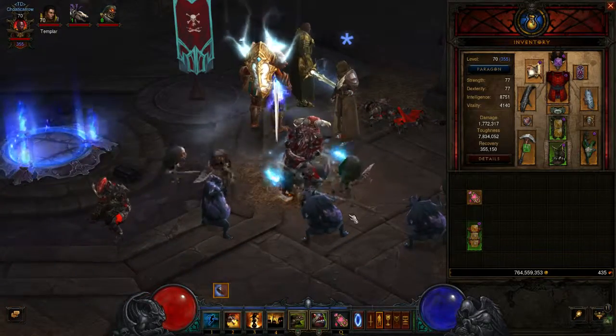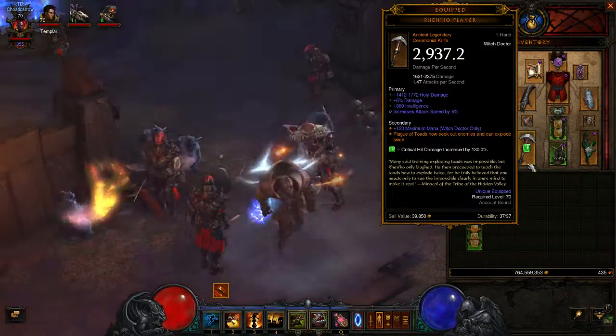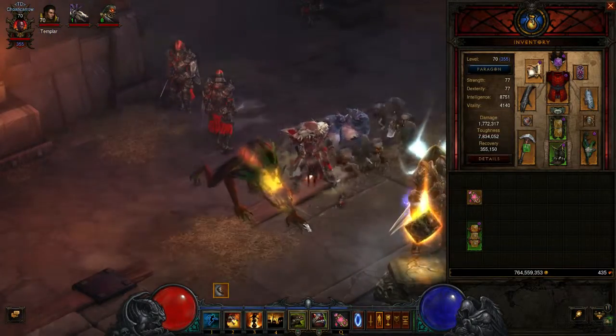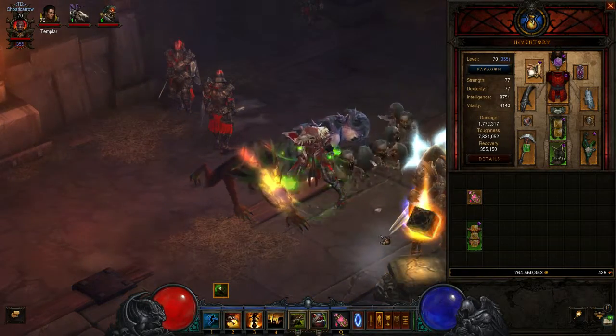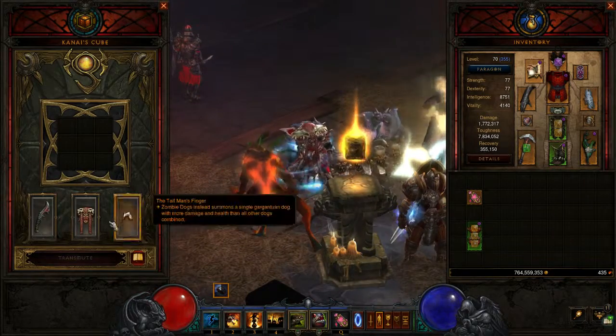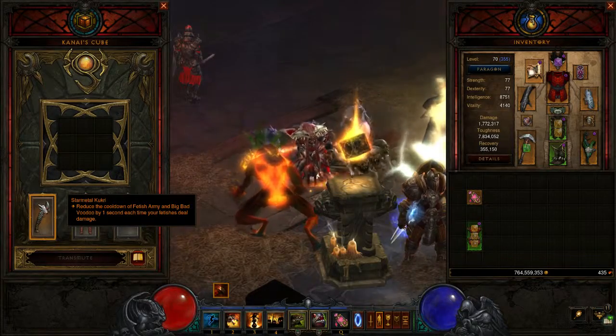For this build you need two items at least: a Flayer, which I'm wielding here — an ancient one — and a Star Metal Kukri. Now both of these weapons are really rare, but you can get them pretty easily with the cube using the upgrade rare option. I have the Kukri in the cube right here.